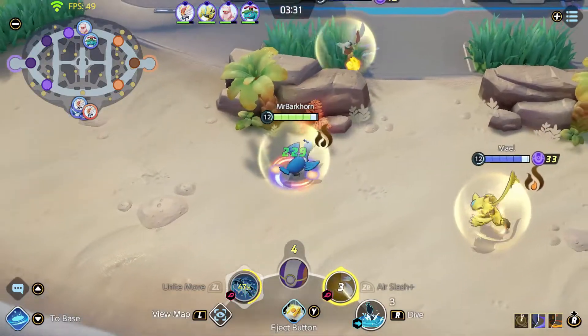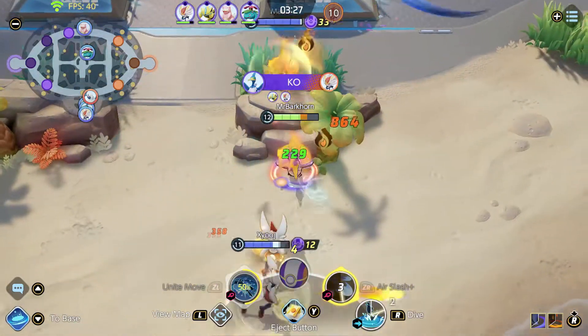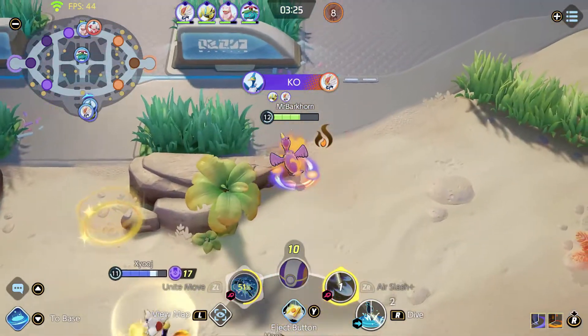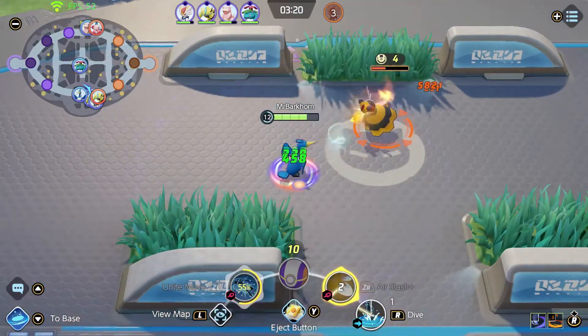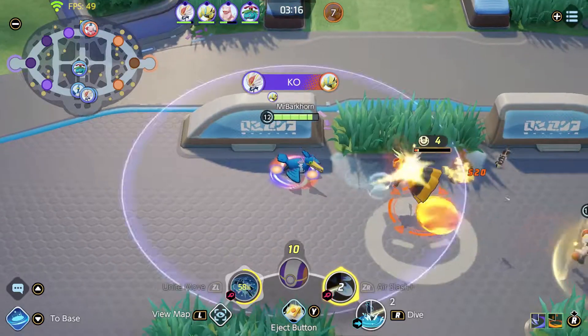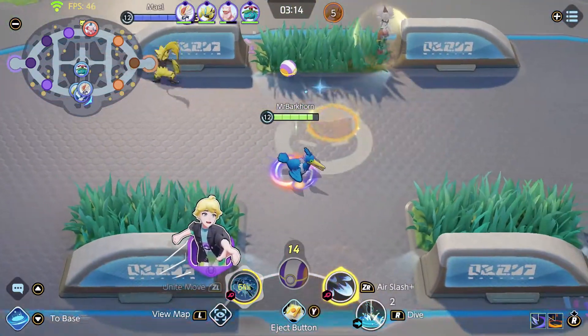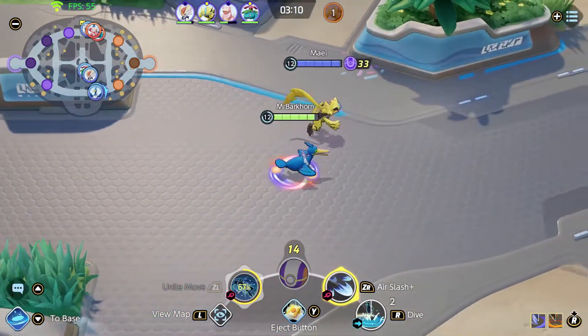Dive in, hit them with the air slash, get some healing — all of a sudden our sustain is surprising. Just boop, and we're getting probably like 10 to 15 percent of our health back on every one of those. Corgis are super expressive, for those of you who've never had one.